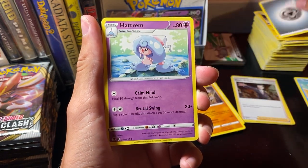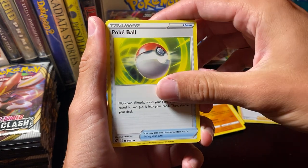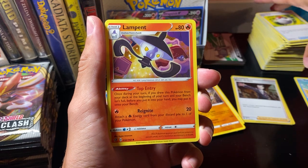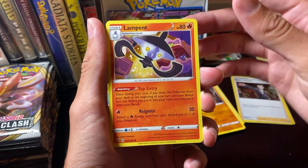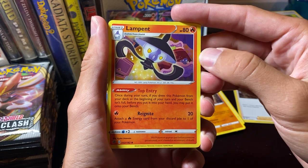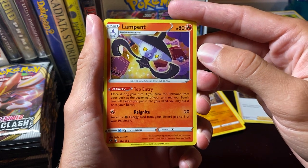Metal Energy. Hattrum. Pokeball. Lampant — oh, this also has the top entry ability. This is one of my favorite Gen 5 lines.